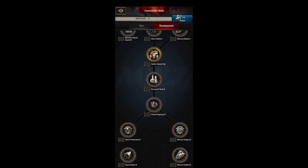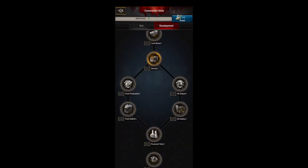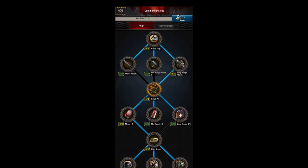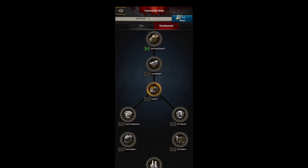You do have a commander skill reset up at the top. It costs a thousand gold or some cash from the black market, but it gives you all your skills back so you can reallocate your points. Most of the time you'll be in the war tree.